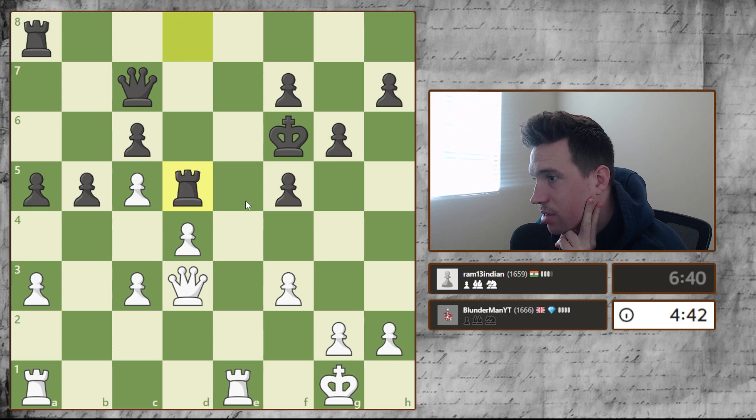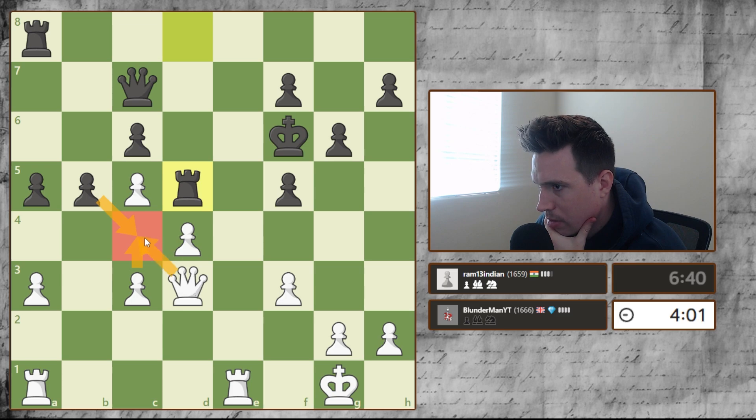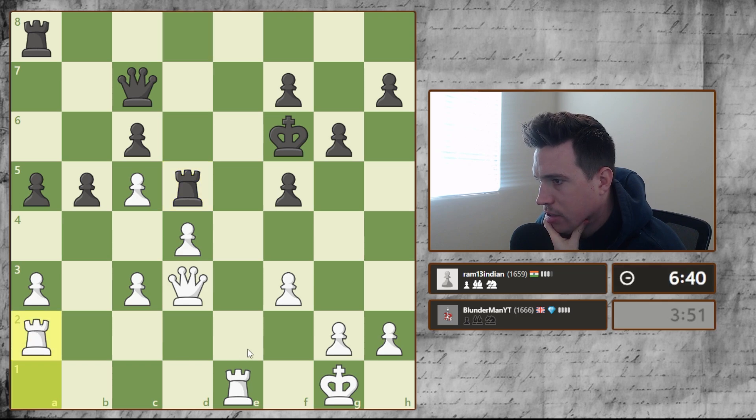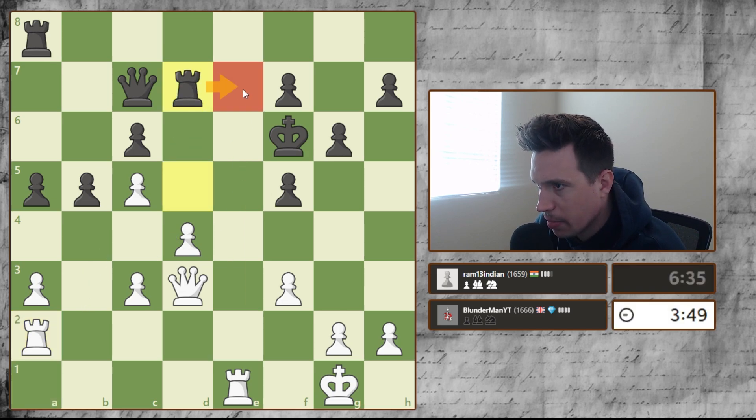He took with the rook, which makes sense. What if I get my queen on this file? Coming here — he can't stop it. We can take-take and have the pawn protecting. What if we go here, and then if he does something random we come here? If they take, we take with check maybe. I think I need to get my other rook into the position — let's get my rook here to double up. That's the first step.